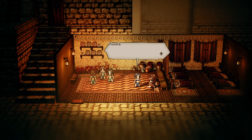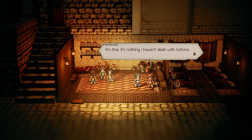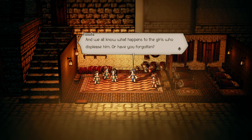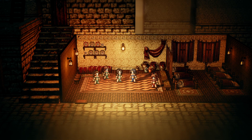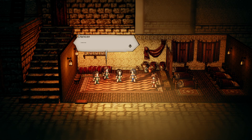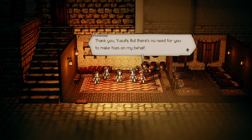Oh, these catty bitches. Are you all right? Yes, I'm fine — it's nothing I haven't dealt with before. Don't you think that's enough already? Do you take such pleasure in others' pain? We're nothing but the master's playthings, all of us. And we all know what happens to the girls who displease him — beaten half to death and tossed in the gutter, left dead, sick, and starving. We all know well enough what he can do to us. Then why torment one of our own? Thank you, but there's no need for you to make foes on my behalf.